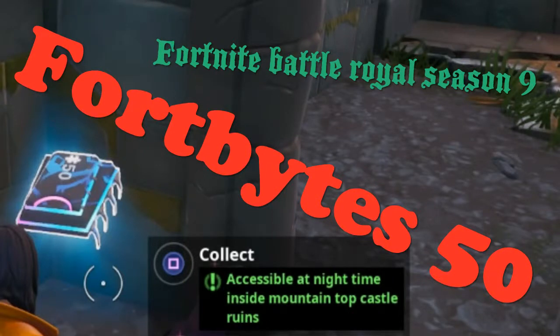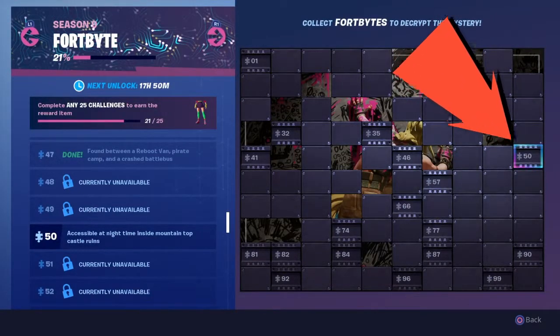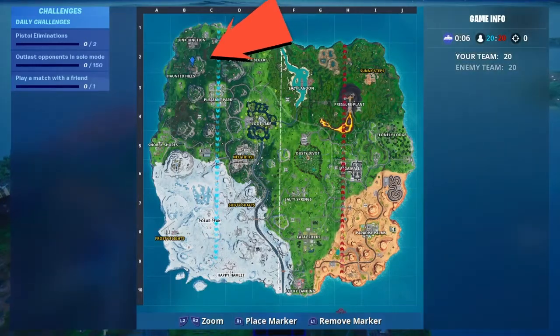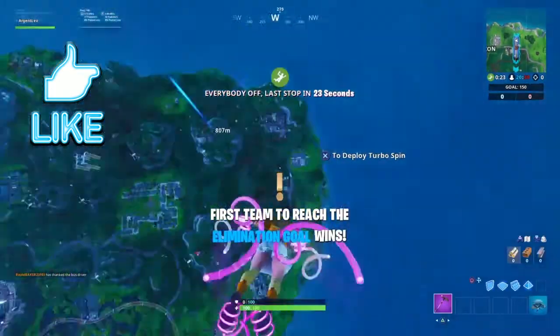What is up guys, today we're looking at Fortbyte number 50. The clue: accessible at nighttime inside mountain top castle ruins. The castle can be found just behind Haunted Hills. I will be surprised if I don't get a lot of views from this video, as this challenge was quite challenging.